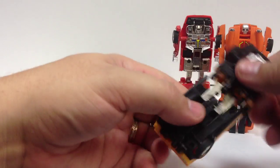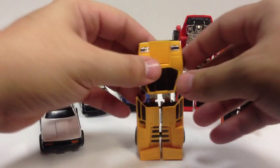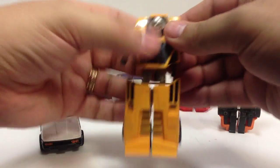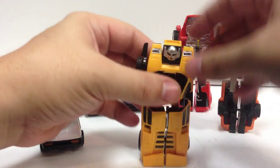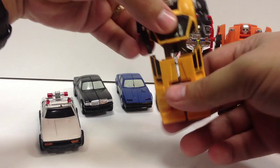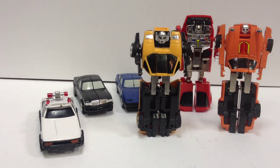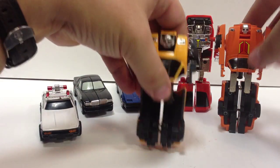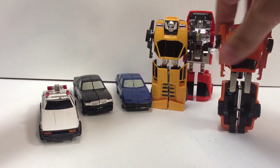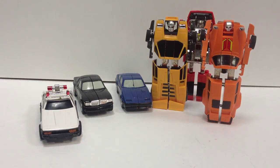Pocket is very Sunstreaker-esque — he transforms very much like Crossword. You can leave the yellow part out as well, but flip his head over, pull the arms out. You notice he even has the same basic head design as Sunstreaker with the head wings and everything. You can choose to leave him like this, or flip the legs around as an extra step in the transformation — either way, they look good.